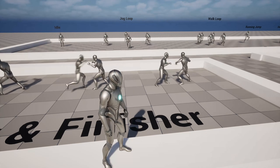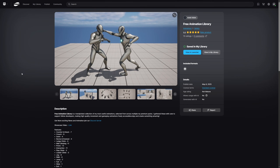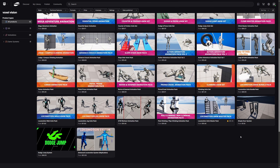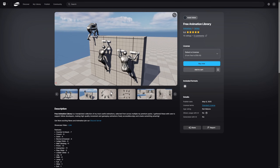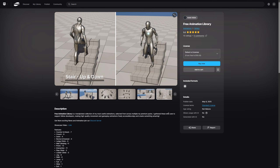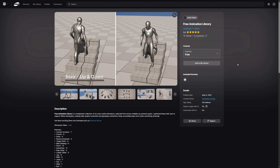So without further ado, let's take a look at these assets. The asset pack we're looking at today is the Free Animation Library by Voxel Vision on Fab. It looks like these guys do mostly animation assets, and this one is free for personal use and small teams with under $100,000 in revenue or funding. The free animation library is a hand-picked collection of the most useful animations selected from across multiple premium packs.